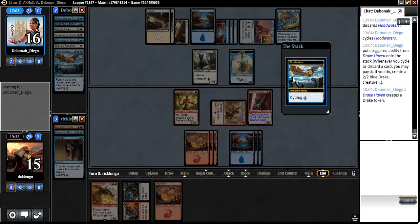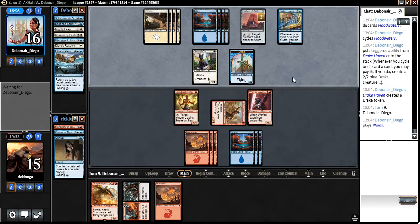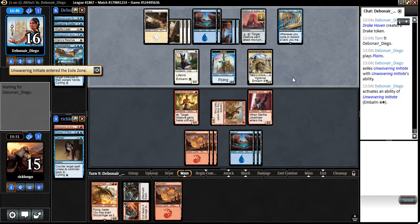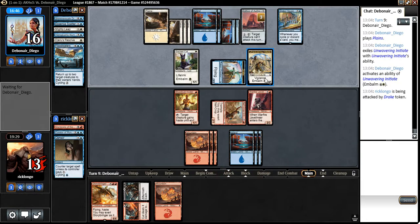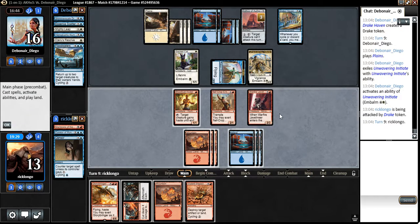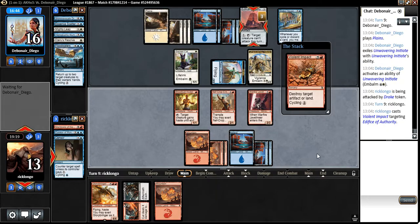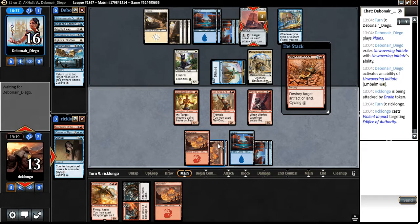He's making a Drake. That Drake is probably going to meet its end with a cut. One card in hand is interesting. Let's cast it — one, two, three, four. Because then we will be able to play our Glorybringer the turn after that and start picking apart his board position here.